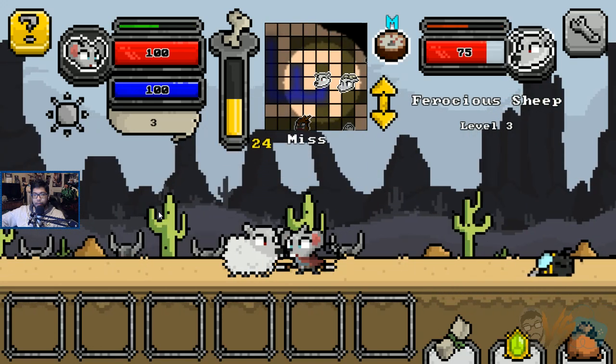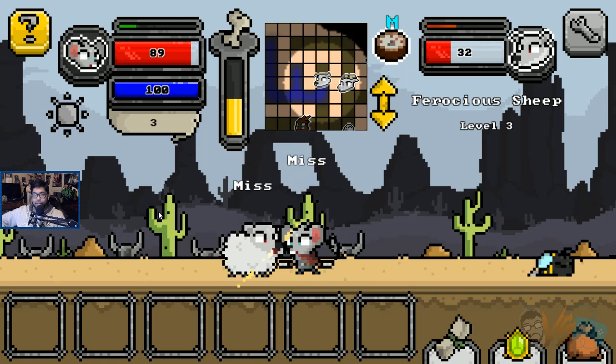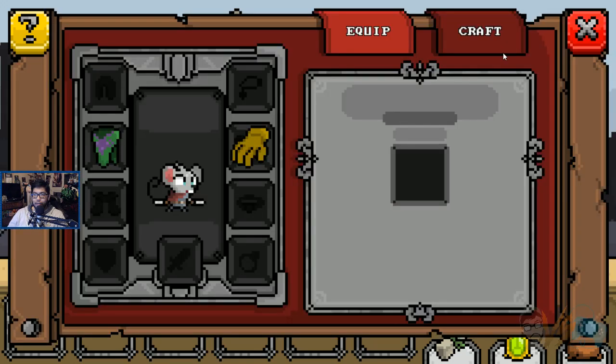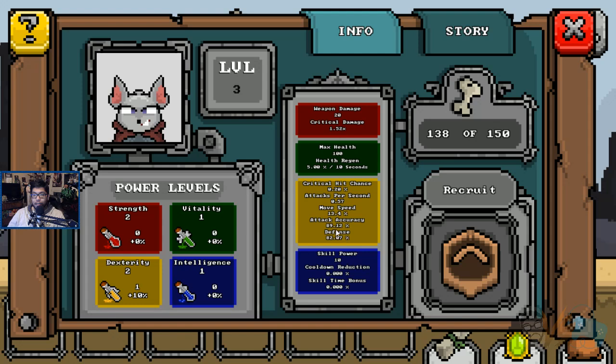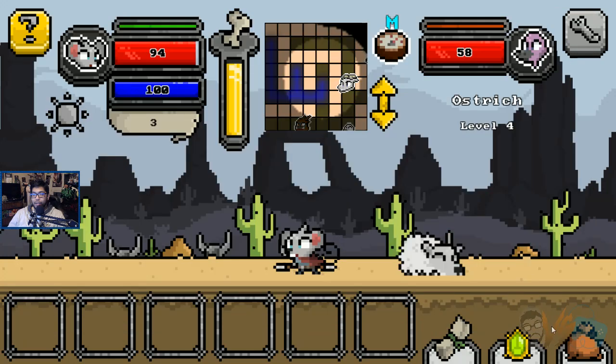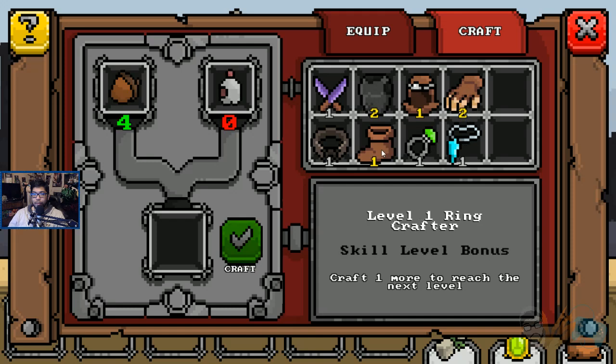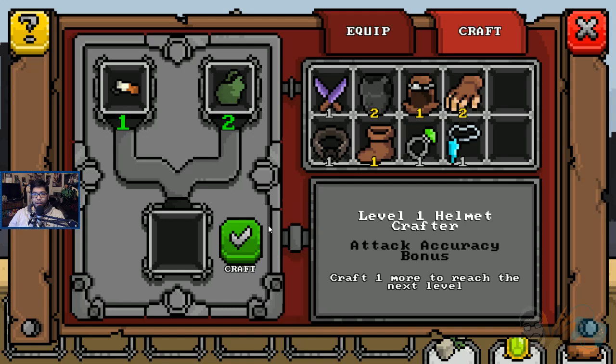Ferocious sheep. Do I have a miss rate? Maybe dexterity affects miss rate — I have to check. Do I auto attack? No, at least I can hold down. Let me look at dexterity again — accuracy. I do have accuracy. I need a stick for that weapon. Attack accuracy bonus — we already have one but you can make more. C2, what does that mean? That means it's level two? Move speed bonus — does move speed even matter right now?